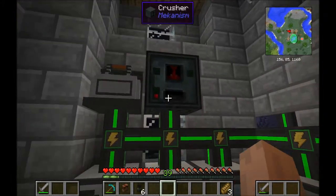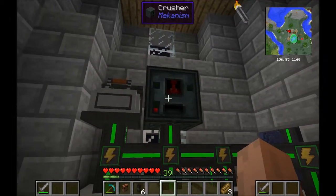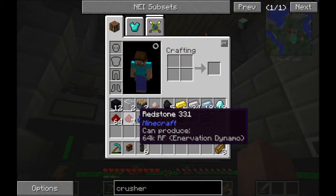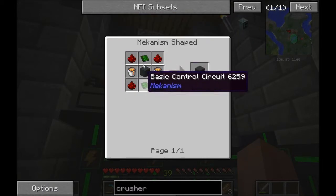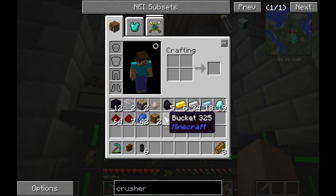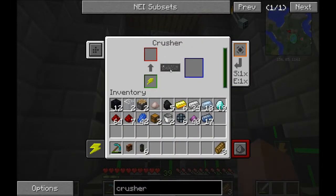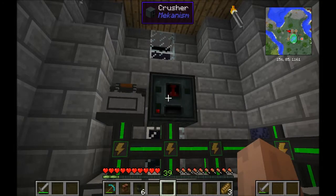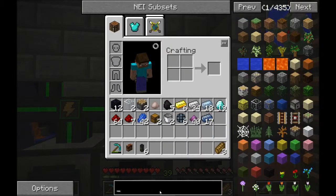I'm back and I got the necessary redstone for the control circuits we needed for this crusher. So I made the control circuits, we got the buckets back. And now with this crusher we can crush up our diamonds into the dust that we needed to get on with the digital miner.